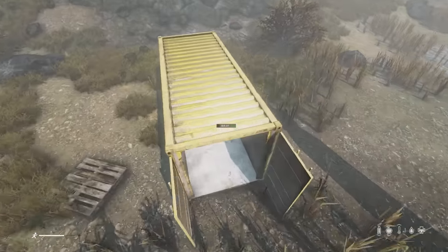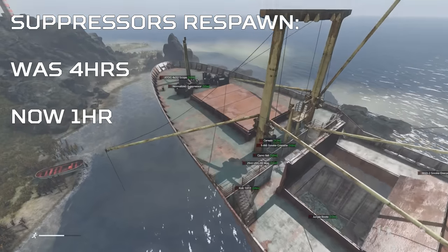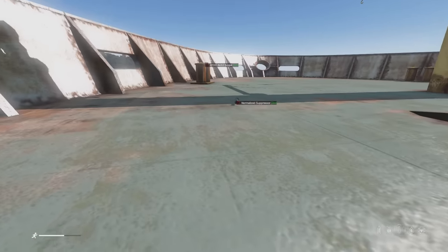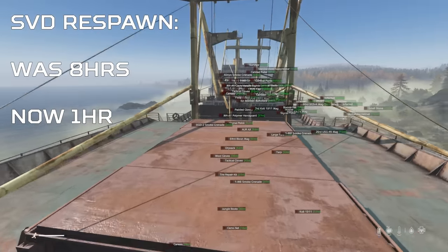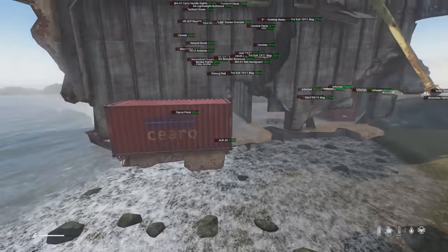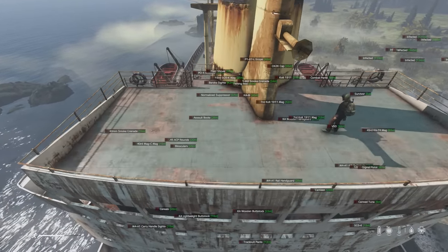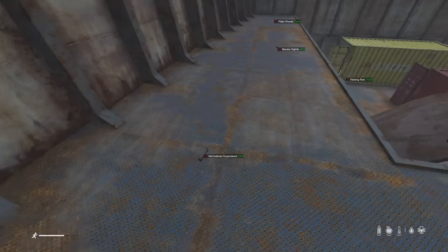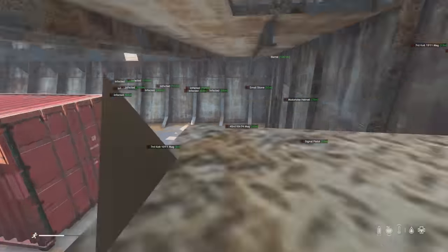For example, the respawn timer of the suppressors was 4 hours but now it respawns every 1 hour, and the same goes for most of the good loot inside this area such as the SVD — which was moved here this patch — going from 8 hours down to 1 hour. This basically means that one trip to a contaminated zone will reward you with more loot than you can possibly imagine, even if someone was there 2 hours before you, as all of this gear will most likely respawn before you get there.